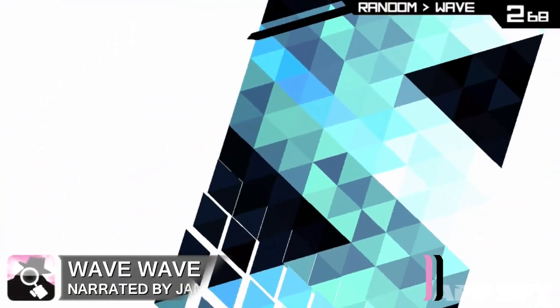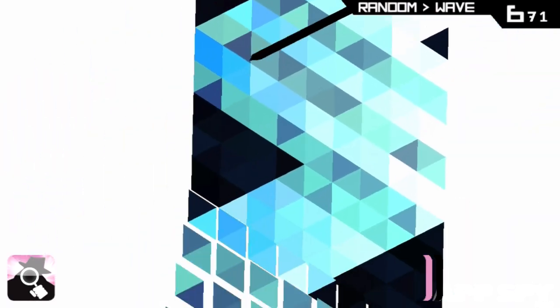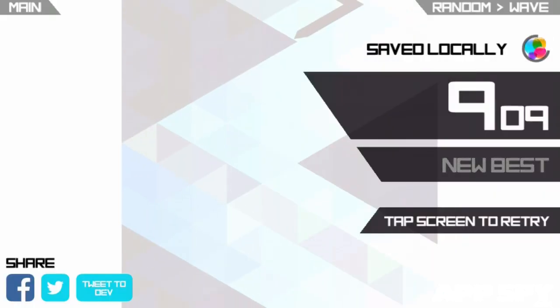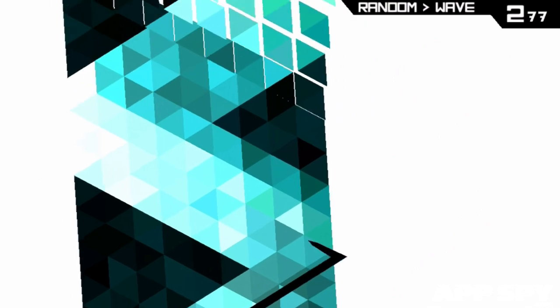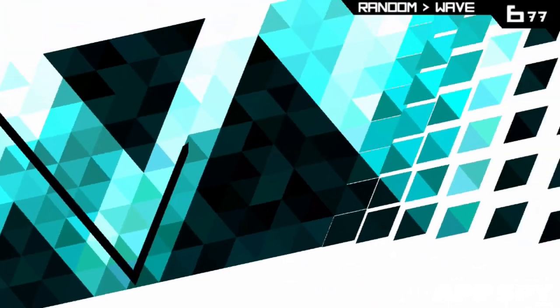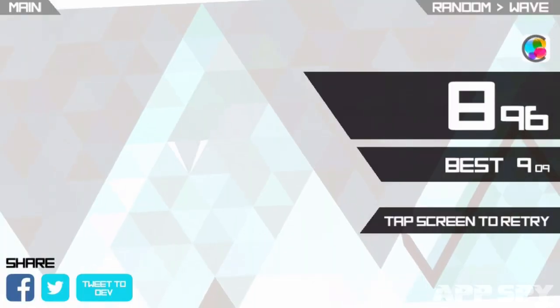This is James from AppSpy. I'm playing Wave Wave and you're about to watch me die an awful lot. This is clearly influenced by Super Hexagon — you have to tap the screen in order to change direction. The line constantly moves no matter what you're doing.